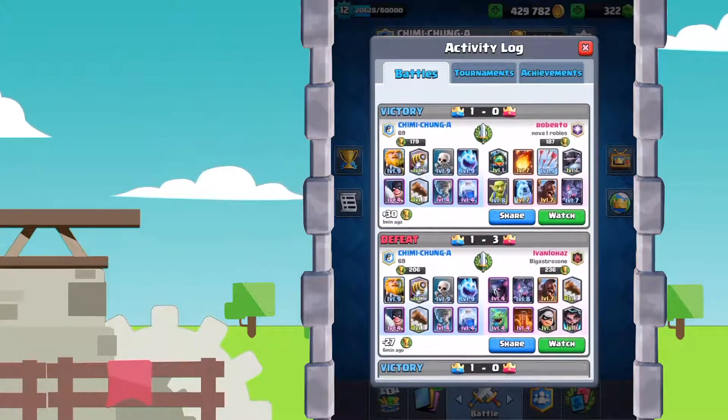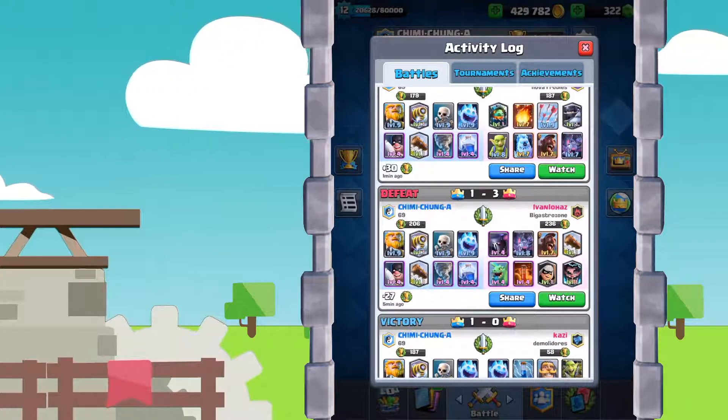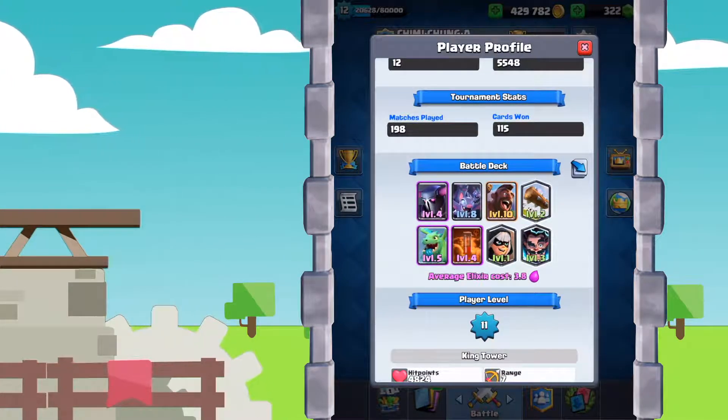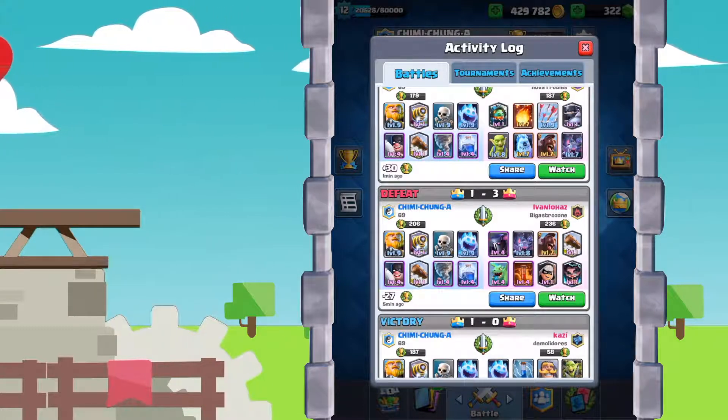And the last loss is against that Pekka Hog Rider deck. Now, he actually went on to win the tournament. Pekka is one of the hardest matchups this deck can face — obviously, Pekka just absolutely chops up that Royal Giant.